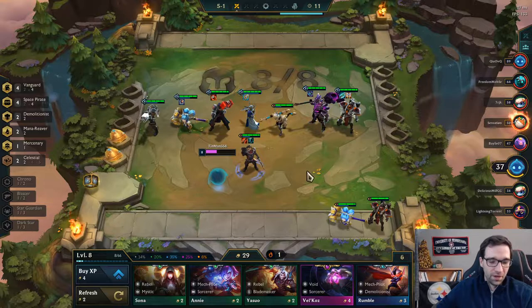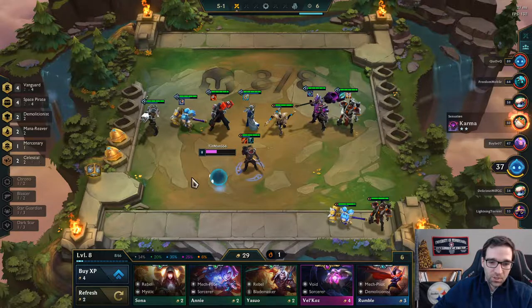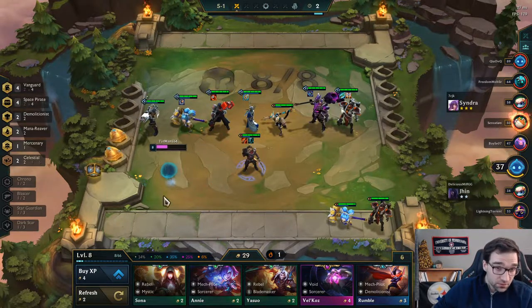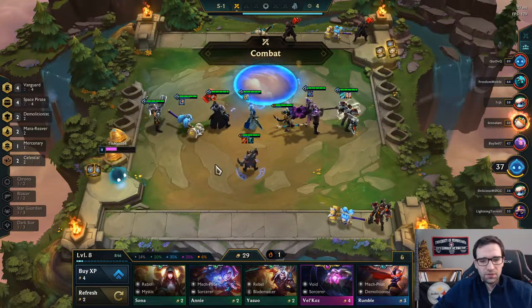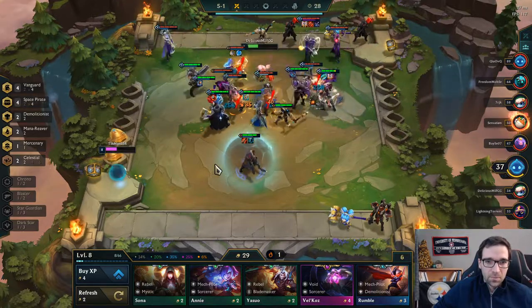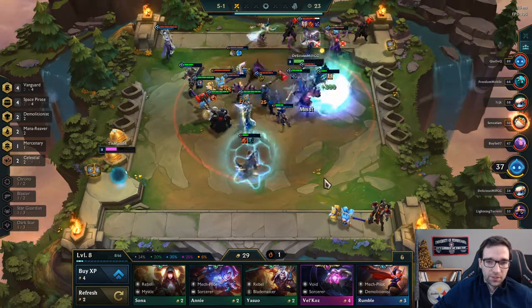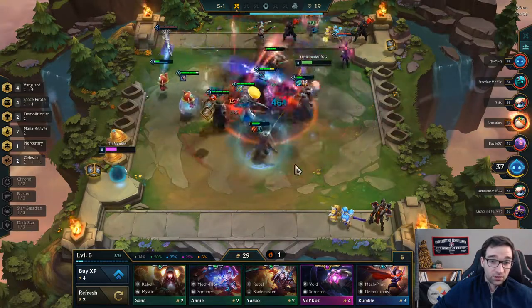Now we've got two more alliances that we just completed — two more synergies. What's next? We want obviously the 2-star Wukong, 2-star Gangplank, 3-star Darius. I guess I just want to reroll instead of trying to level. I think we're still relatively strong with those upgrades. Let's just hope we win and sell off the Poppy if we need to, and hopefully grab some more components. I got double components! That's a Bramble Vest — we can throw that out on Jace so that he's super tanky.